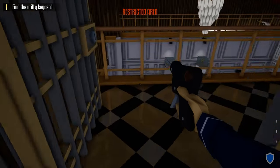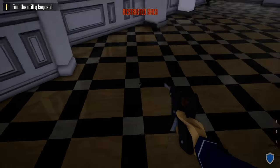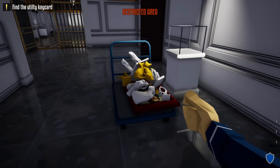Grab your lock pick, jump over the railing, unlock this door, and like before you can either shoot the display cases or unlock them with your lock pick for more XP.